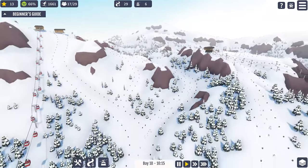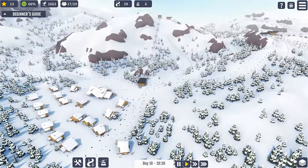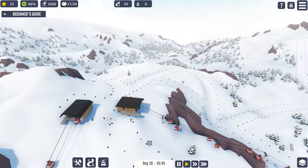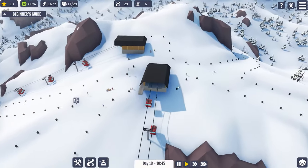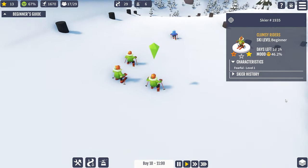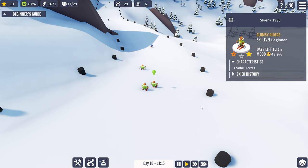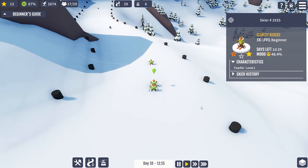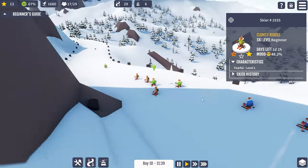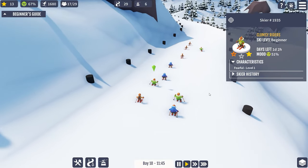I sort of just want to follow this bunch of skiers. Right, we are going to follow you for a while. You're a little bit of a moody skier at the moment, doing some lovely animation down here on the slope. Oh, you're getting passed by the kids — the clumsy rider is definitely clumsy and going slow.